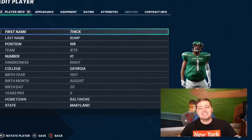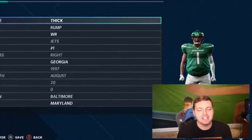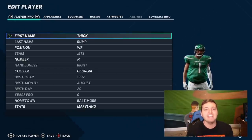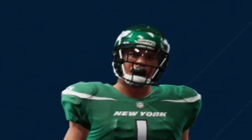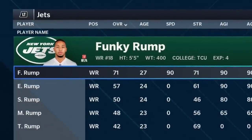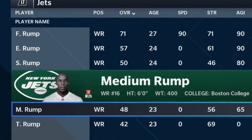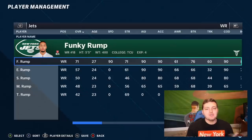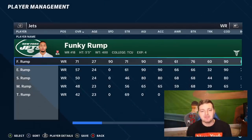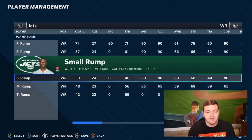One of my favorite things to test out every single season — today we shall see what a zero speed player's 40-yard dash is in Madden 21. There are two parts to today's experiment. First part, we have five contestants: Funky Rump, Extra Small Rump, Small Rump, Medium Rump, and Thick Rump. Each one of these players have varying sizes with different attributes, but the most important rating amongst the four main contestants — Extra Small, Small, Medium, and Thick Rump — is the fact that they all four have zero speed.